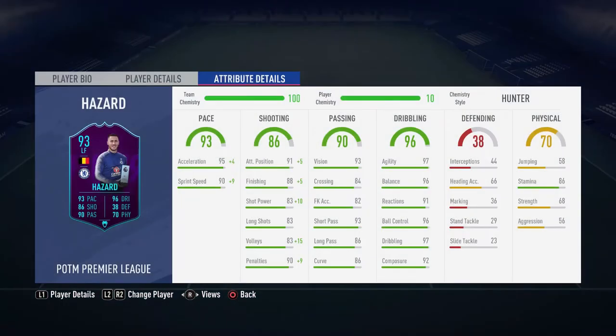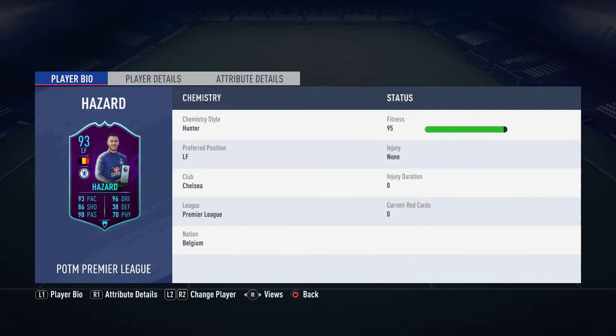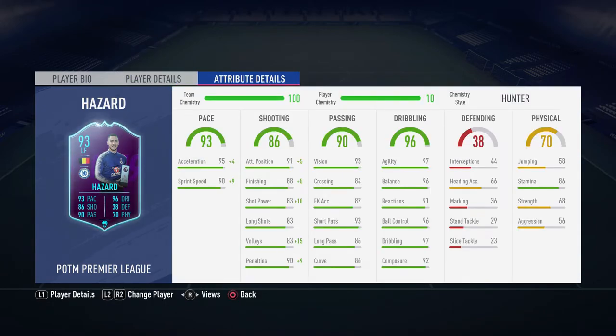Moving on - Player of the Month Hazard. Same again, you can't get his card, but his 90-rated normal card would be just as good. He's starting to get more goals now. Like Lucas, I wasn't really playing much FIFA with Hazard and when I was I wasn't good, but now I'm better and he's scoring more goals - mainly in FUT Champs and Division Rivals. He's kind of insane: 96 dribbling, 93 pace, 90 passing. He's got me 72 goals and 42 assists. All the left side stats are perfect; defending and physical aren't great apart from his stamina which is pretty good.